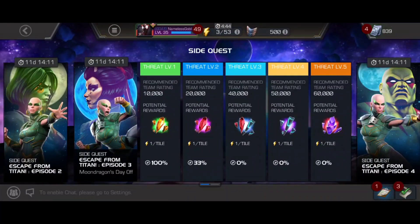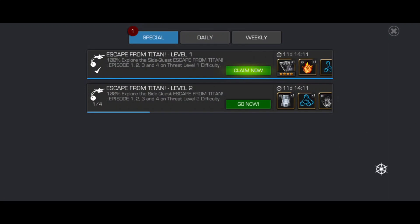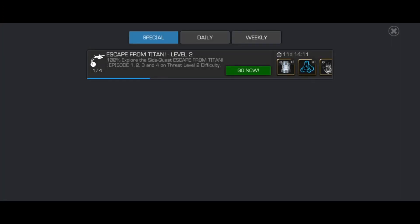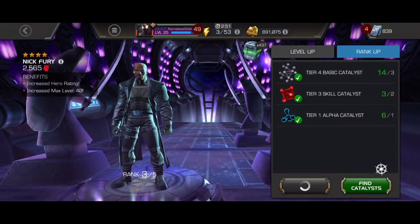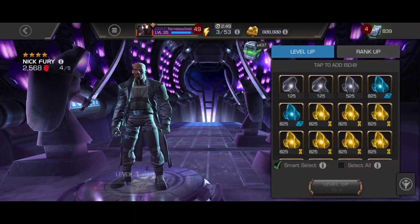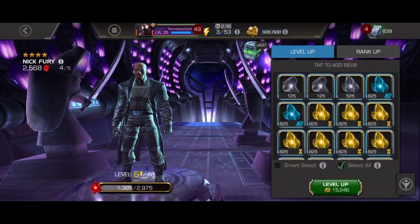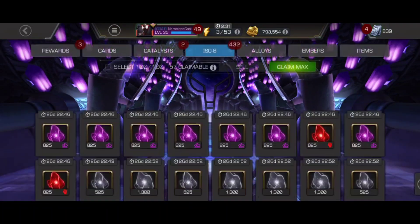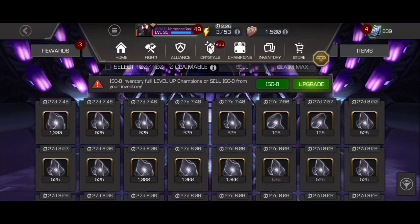We took a bit of a detour — we completed all of threat level one for each of the Escape from Titan quests. My thought process with this is to get Nick Fury duped and leveled up. We're ready to take him up to rank four. I kind of hate to waste the tier four basics on a four star, but I think it's necessary to try to move through more of the content. We're going to throw some ISO into him and before we use the generic awakening gem, we actually have an awakening gem crystal we're going to use.